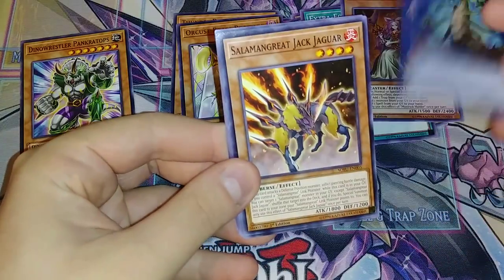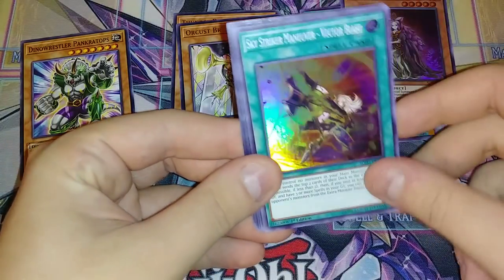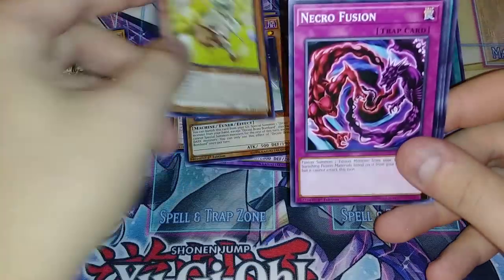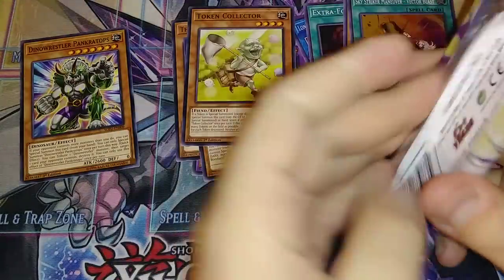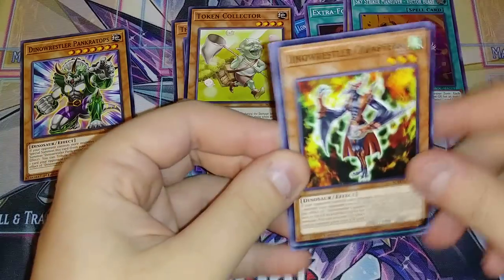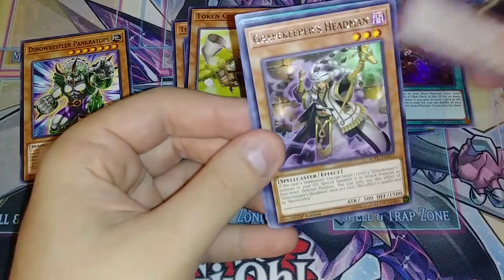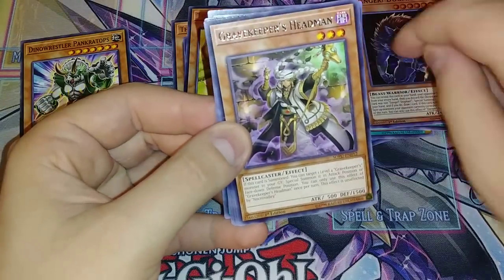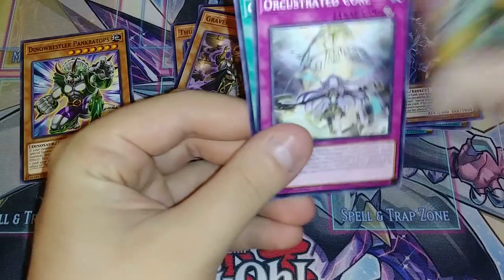We got the new Link 4, Bear Blocker, Token Collector, Necrofusion — that's pretty good. Necrofusion's actually pretty good, that's going to be used in a lot of decks, I think. I might even try and put it in Predaplants. So we got Danger Dog Man and Gravekeeper's Head Man.